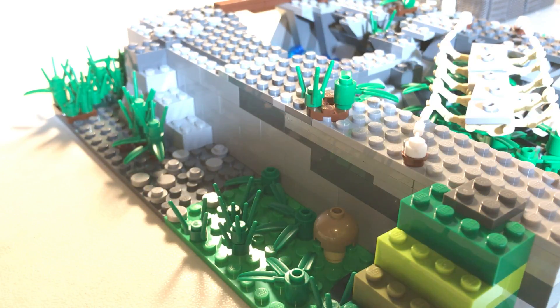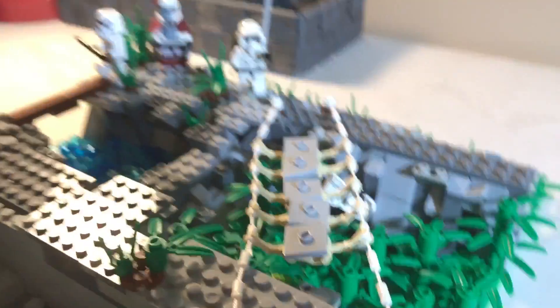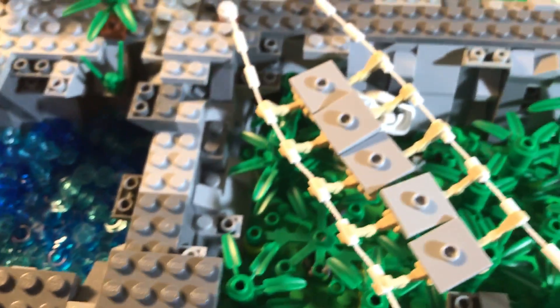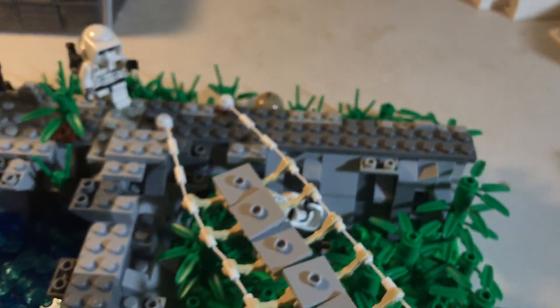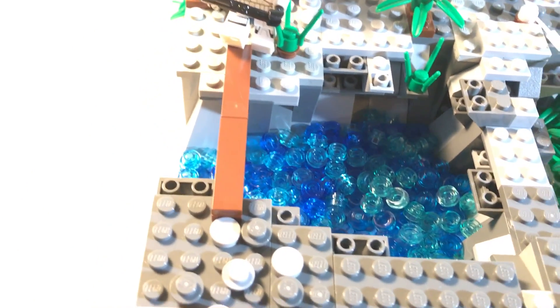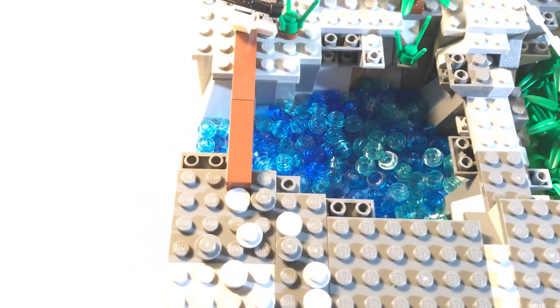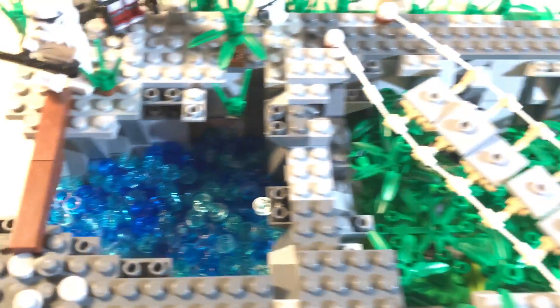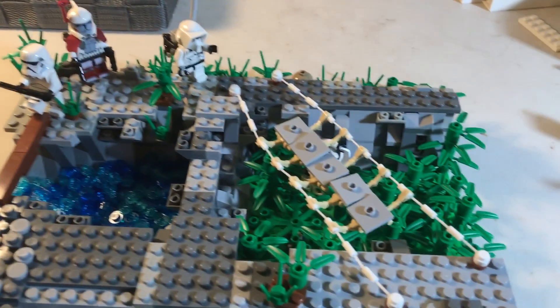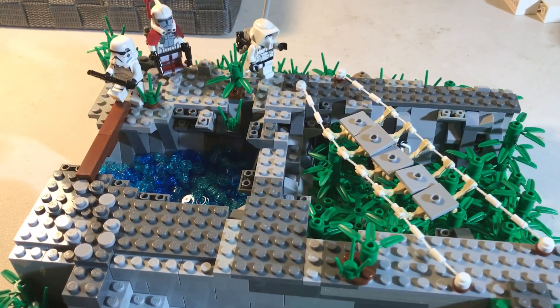Right here I just have these really sharp bamboo leaves — I'm pretending they're really sharp — and they're in this like valley. Over here there's just a little rock thing, like a little rock structure separating it, and then there's just water.